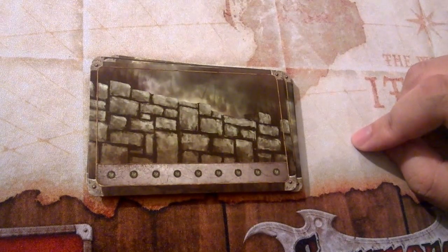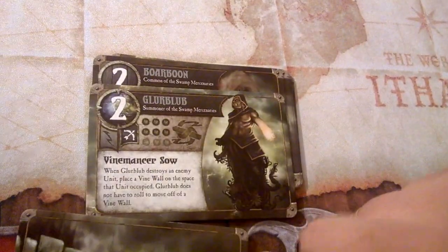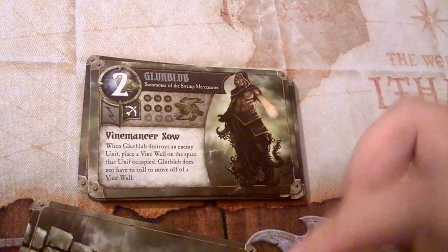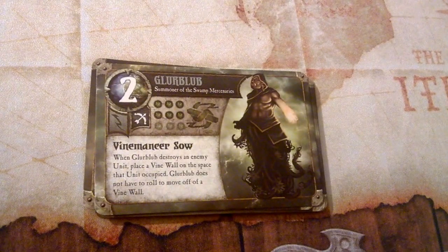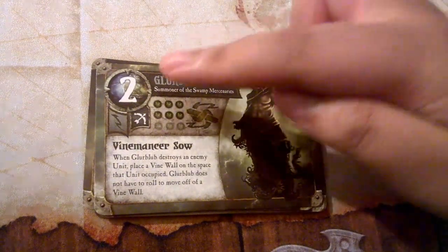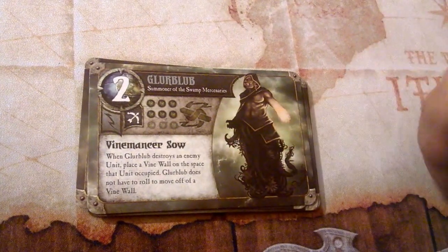Here is an example of a wall from the Swamp Mercenaries faction — nothing special about it, nine hit points, just a regular old wall. And here's Glurblub, the Summoner of the Swamp Mercenaries. He has an attack value of two, is a ranged fighter with six hit points, and his special ability is called Vinemancer So.